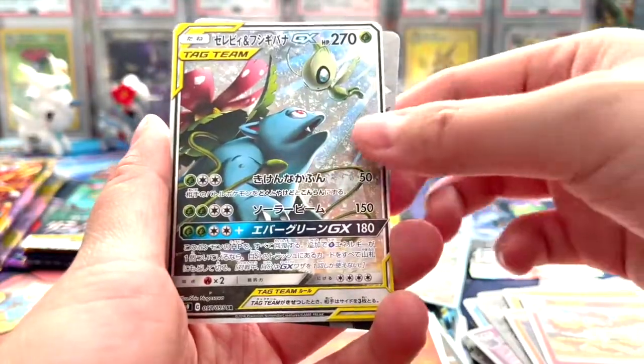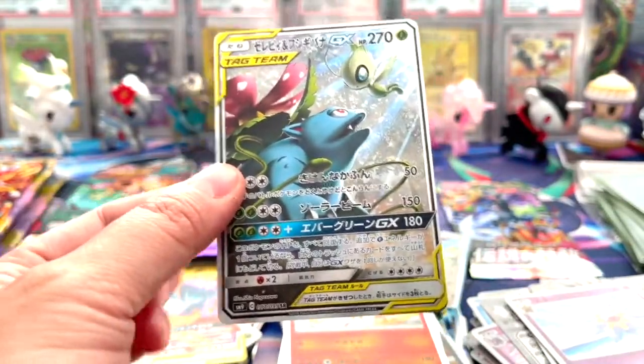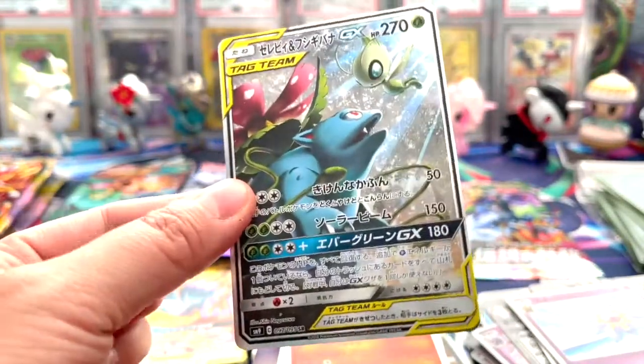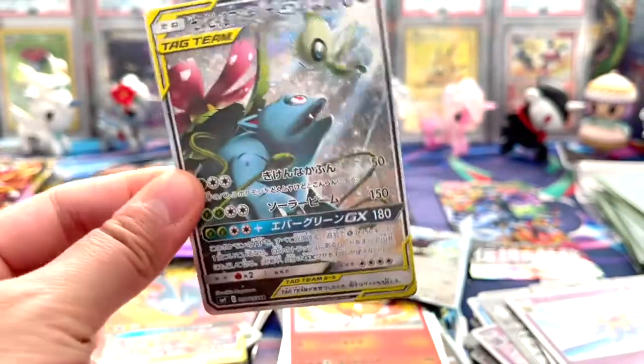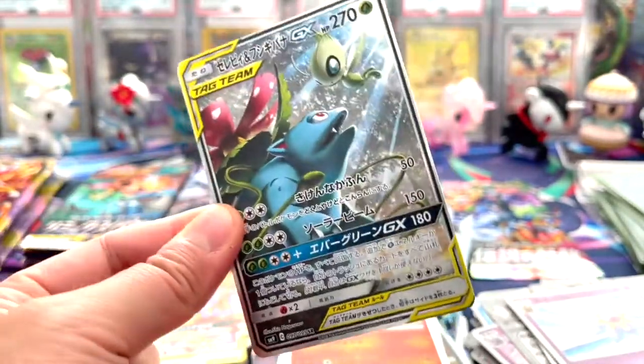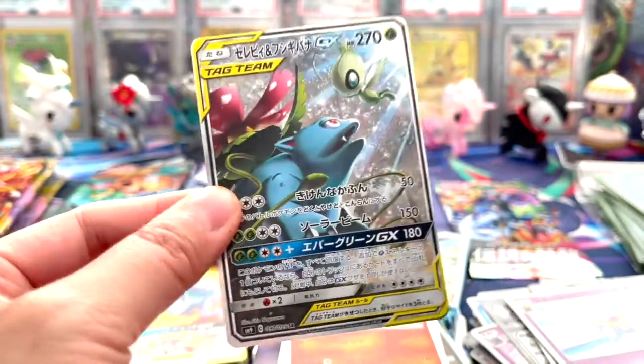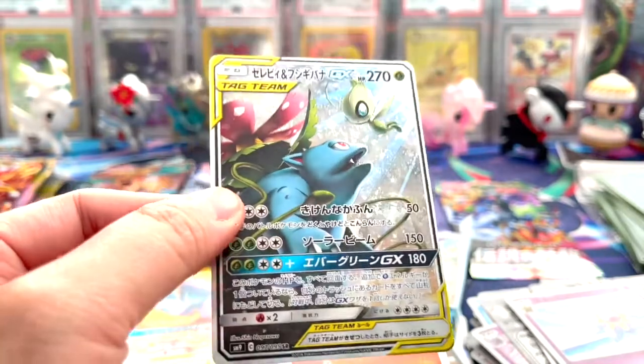Oh my gosh - yes, yes, yes, yes! Not the alternate art I was looking for, but alternate art Celebi Venusaur - to pull this on the channel is amazing! Oh my gosh, look how pretty that card is - that is really cool, that is beautiful! Tag Bolt! I got this card before but I never pulled it on the channel, so this is really cool to pull on channel. That is amazing! It's going to look good with the green border.